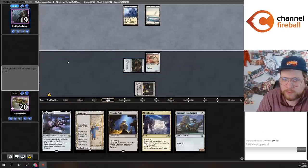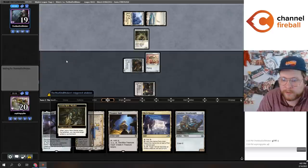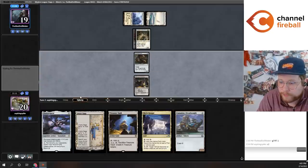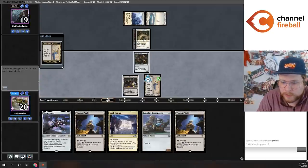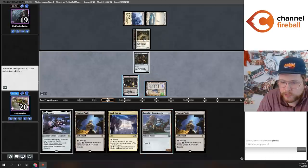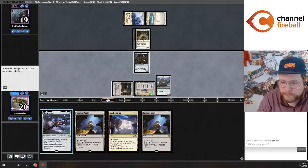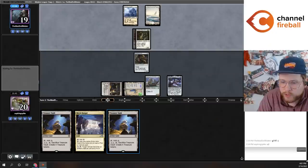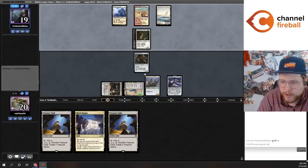I think it's better to play Gingerbread on turn one for the damage. They target the Ornithopter — works out for me. Let's play the Saga, then Dreadnought and Shadow Spear. Next turn we can play Treasure Vault, and then we'll have five artifacts, so by tapping the Gingerbrute and the Construct we can crew the Dreadnought.